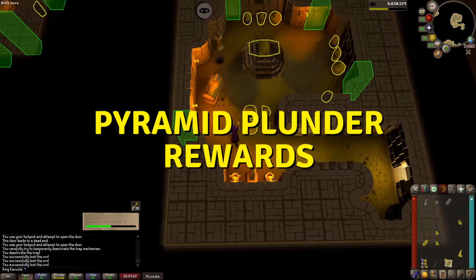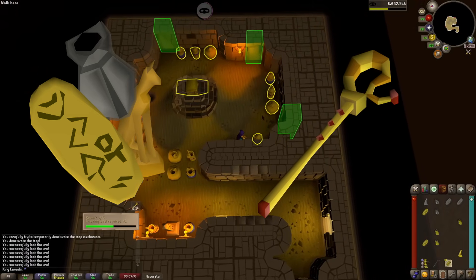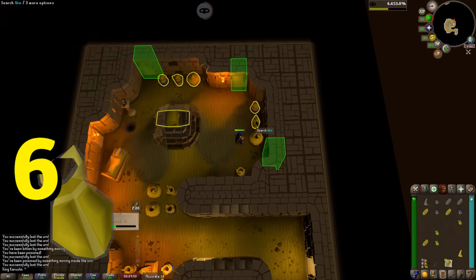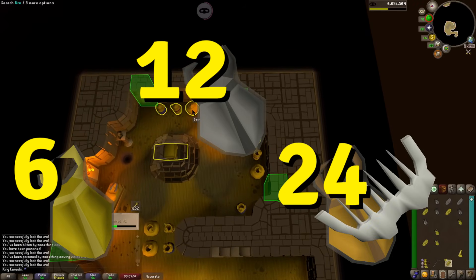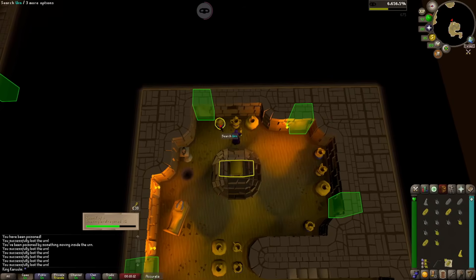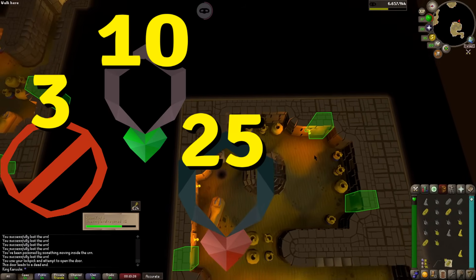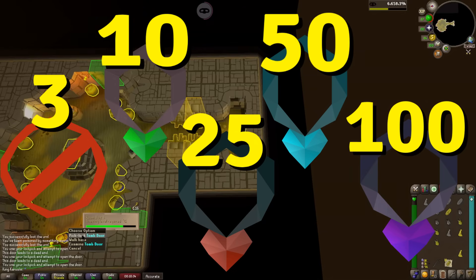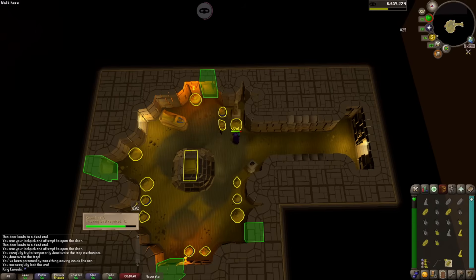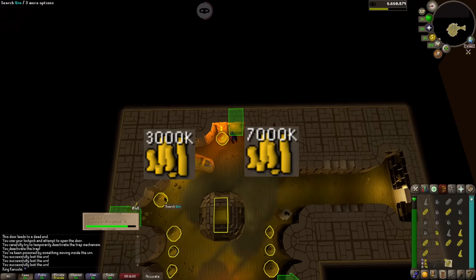In Pyramid Plunder, if you're banking your loot, you'll receive trinkets and occasionally a pharaoh's scepter. The trinkets can be traded to Simon Templeton, sold on the Grand Exchange, or used to recharge the pharaoh's scepter. Six gold trinkets, 12 stone trinkets, or 24 pottery or ivory ones can recharge the scepter fully. The number of charges it can hold depends on desert diaries completed: 3 without a diary, 10 with easy, 25 with medium, 50 with hard, and 100 with the elite diary. The pharaoh's scepter consistently sells for three to seven million GP.